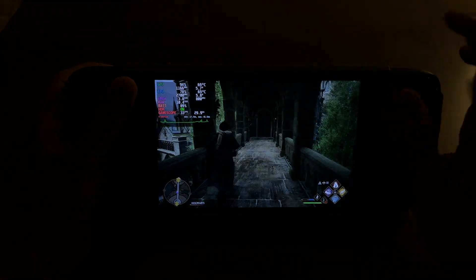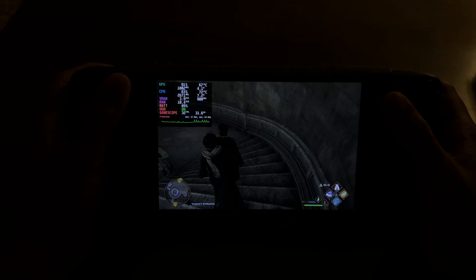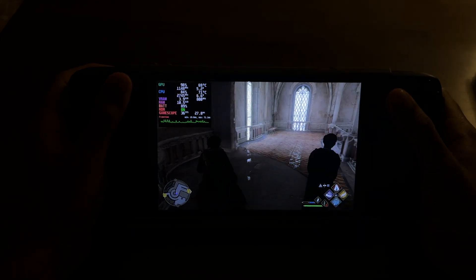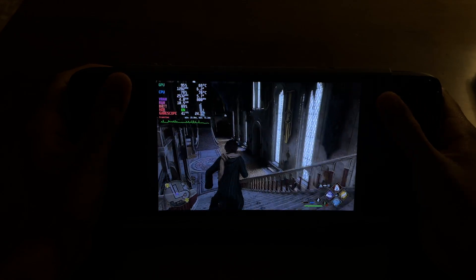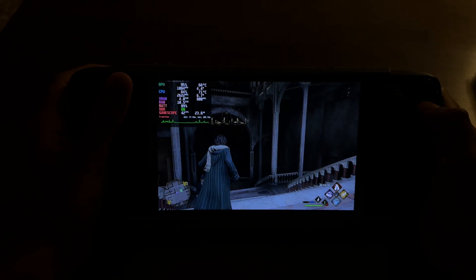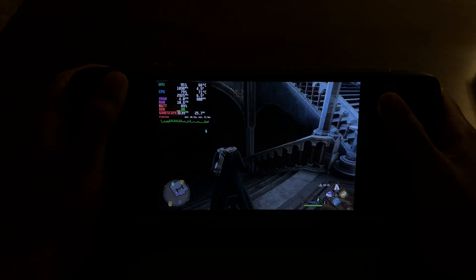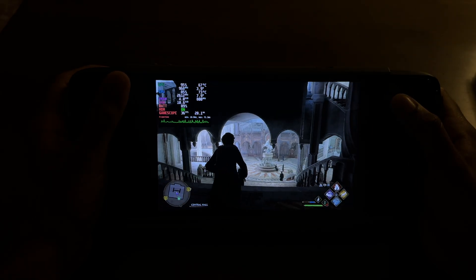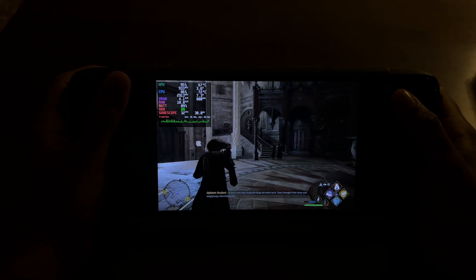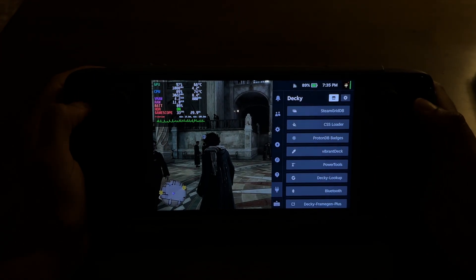When you load into a new area, there is a frame time spike, which is indicative of loading in new textures. The frame time spikes are really uneven right now, going up and down, and it does feel like added latency as well as some stutter. Here we have 36, 38, 40 FPS. Moving downstairs, we're getting about 35 FPS.